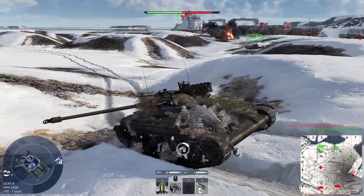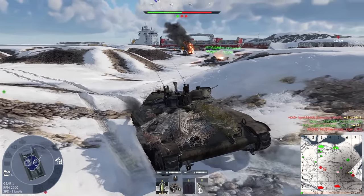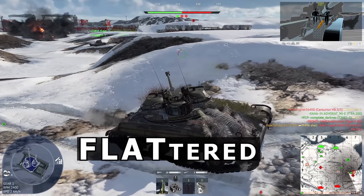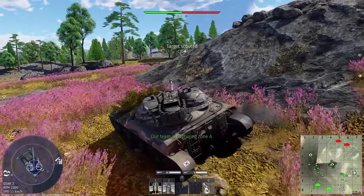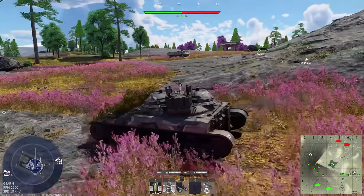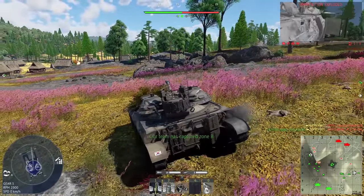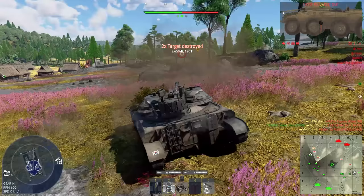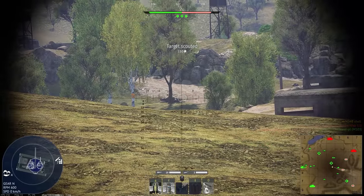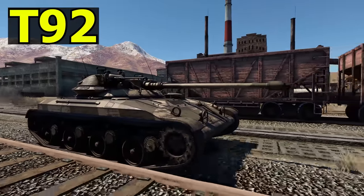The T92 is a light tank in the USA tech tree that has quite an unusual shape — it's flat. This low profile allows it to hide behind very small hills. Its silhouette is not so easily recognizable, so it can be quite hard to notice when stationary, especially with a bunch of bushes on top. In this video I will review all tank features and tell you in what circumstances and how I would advise you to use it.